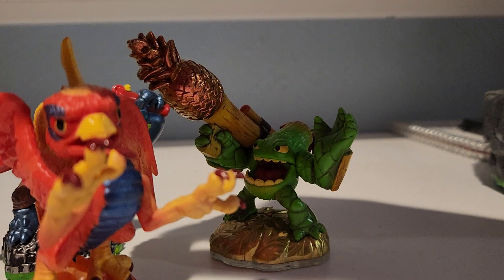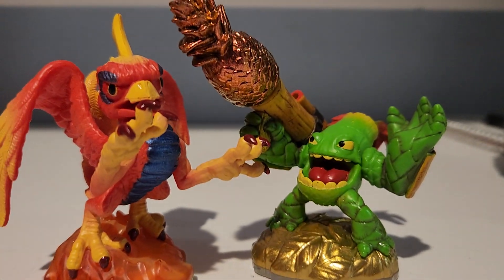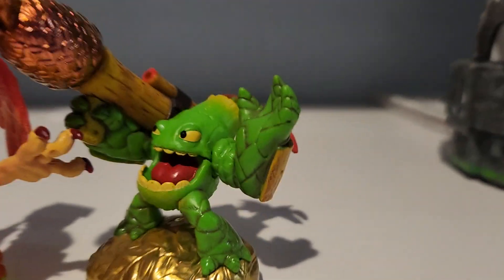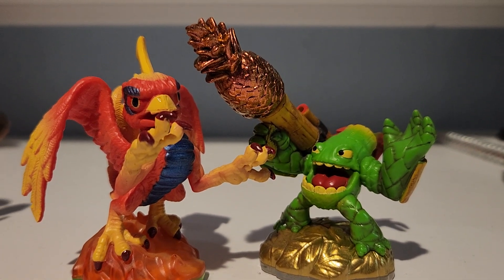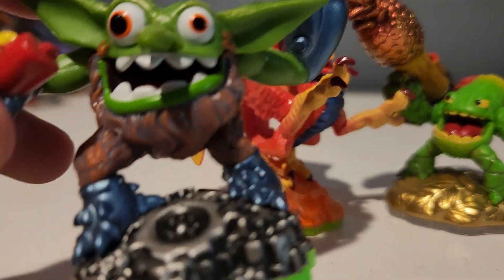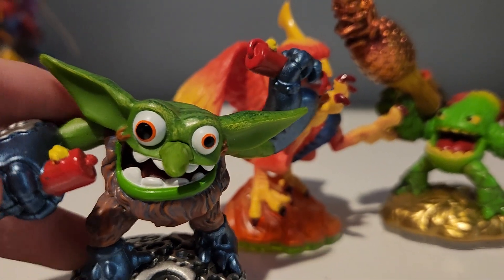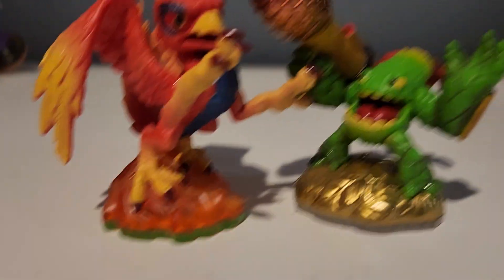Five dollars. Two characters for five dollars. This one never got reprinted, ever. And this one is an Eon's Elite — both for five dollars. Boomer, I got with that Darklight Crypt thing, but I actually did find Boomer and I've been looking for this guy a long time. He's one of my favorite tech element Skylanders that I've always wanted for the longest time, so I'm glad I got him.